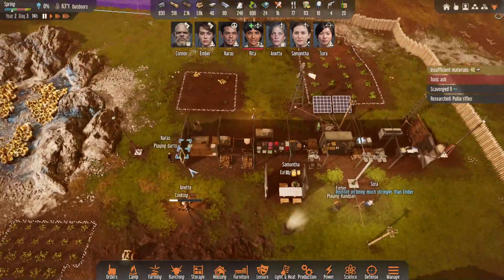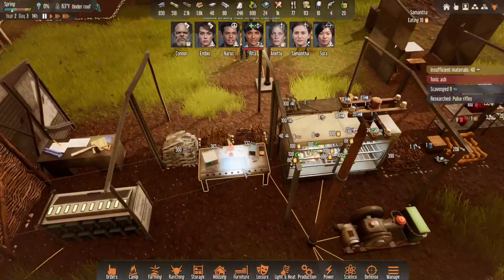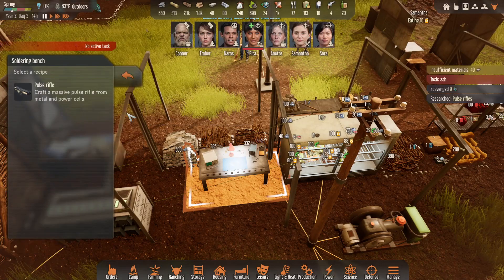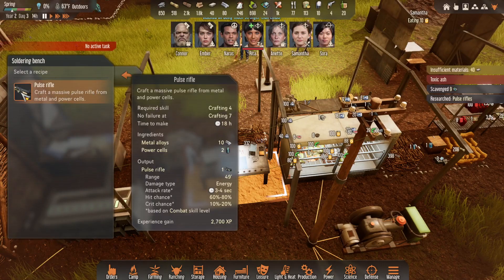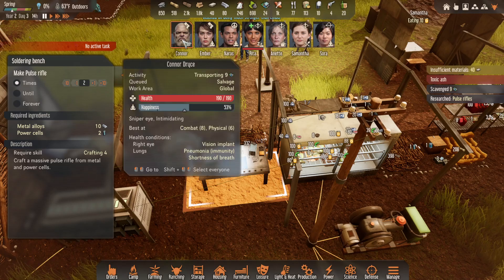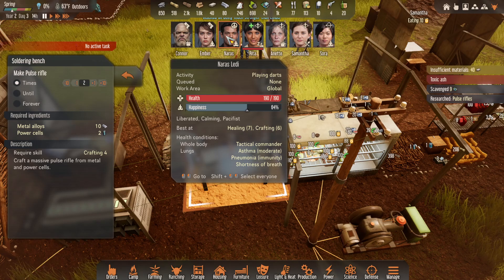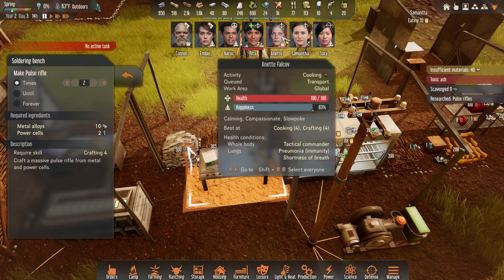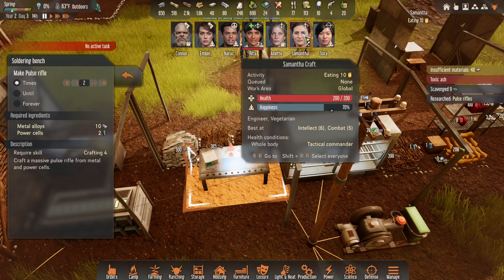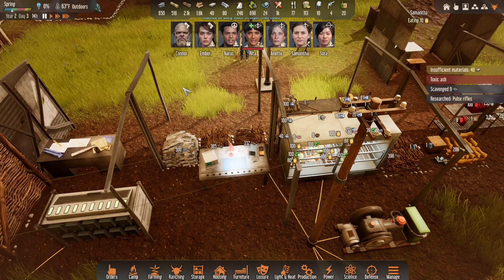Research pulse rifles — very nice. Let's see if we can whip some up. Craft weapons, let's make some pulse rifles — let's make two. Requires skill crafting four. Neurah is crafting six, Annette has crafting four. That's a couple people who can handle it.